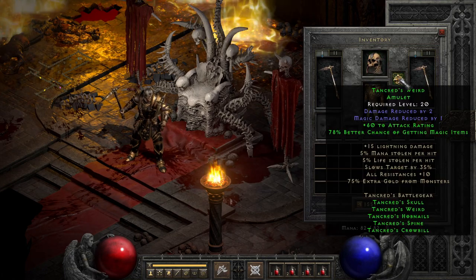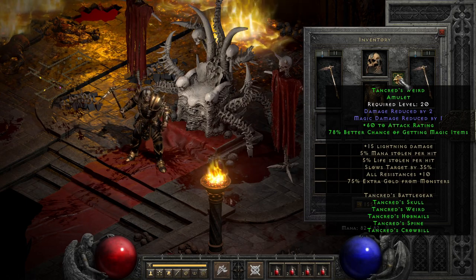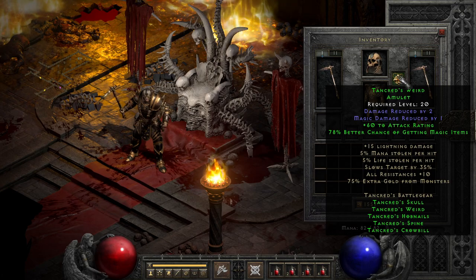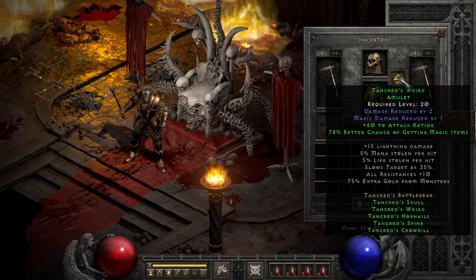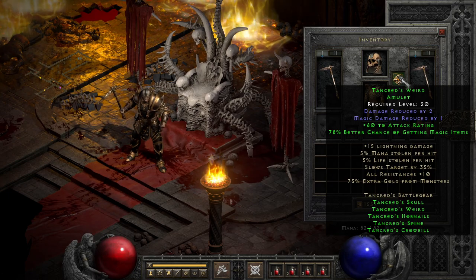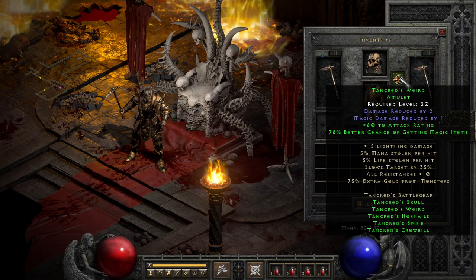Now, the most sought-after part of the set is probably the amulet. It's the hardest to find, unfortunately, and on its base stats it's kind of garbage, with just some damage reduction on both flavors. But whenever you start pairing it with other items, you'll start to see why it's enjoyed for niche use, with a 78% magic find boost for 2 parts, and then a little extra attack rating whenever you get to 3 parts.